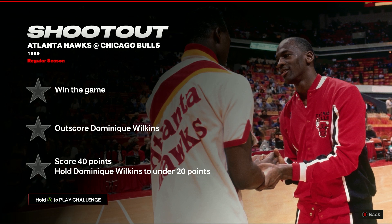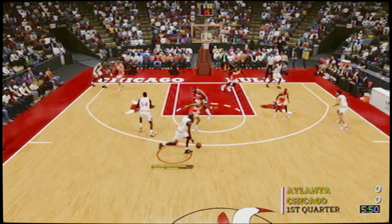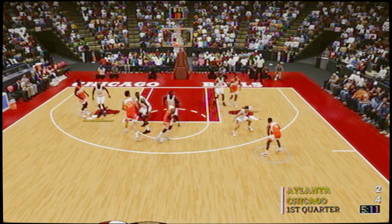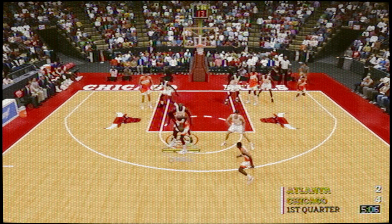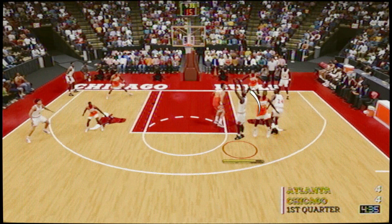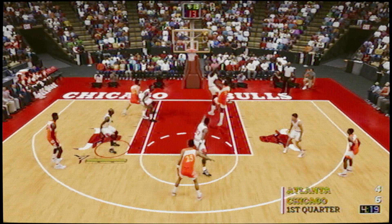The 6th challenge, The Shootout, has you scoring 40 points while keeping Dominique Wilkins to under 20. This is the first time you have to keep a specific player from scoring — the best way is to never leave his side. If you're consistently pressuring Wilkins, you can prevent him from receiving the ball or getting a shot away almost every play. If you want to cheese this challenge, pull your power forward away from his man and let their power forward shoot every single time. This will ensure Wilkins won't be shooting and definitely can't reach those 20 points.